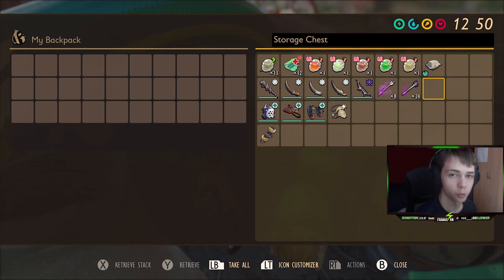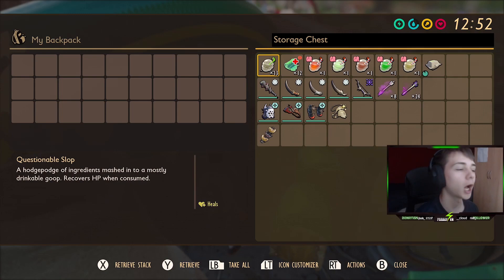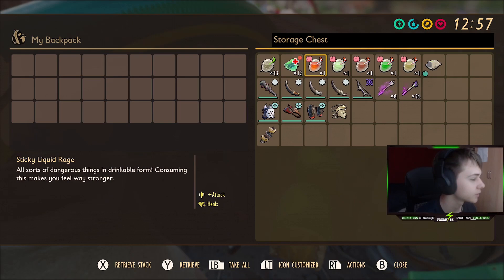In this chest, I have everything that you could want to use during this fight. First off, we've got the consumables. You're going to use some questionable slop. I recommend the beefy version, but it's bugged in my game right now and I can't craft it, so I recommend you use the beefy version. Also, bandages for passive healing — a must-have in the fight.